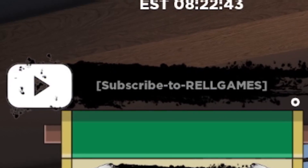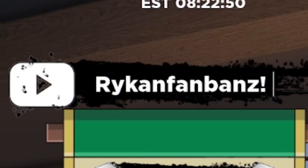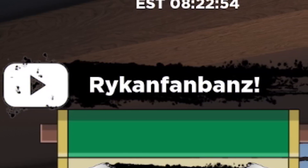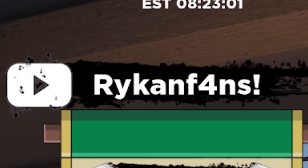Next we have RYKANFANBANDS — I'm going to copy and paste it in. If you want to copy and paste these codes, you can go to rblxcodes.com. After that, the final code is RYKANF4NS — that's RYKAN with a 4 instead of an A.